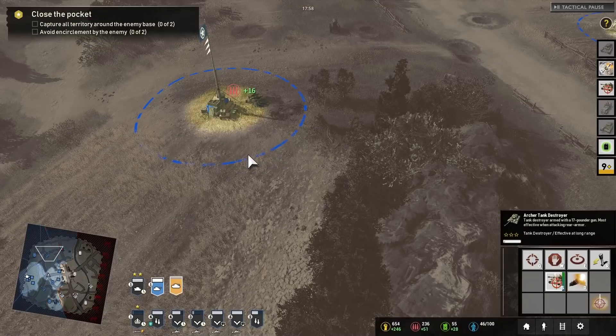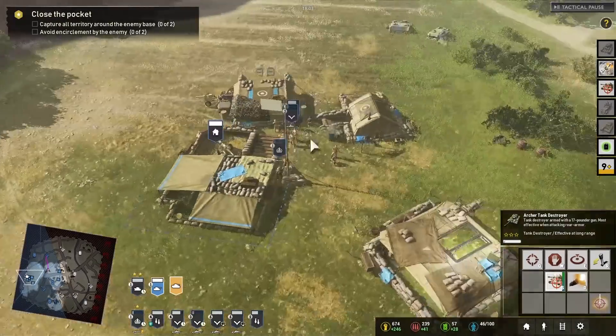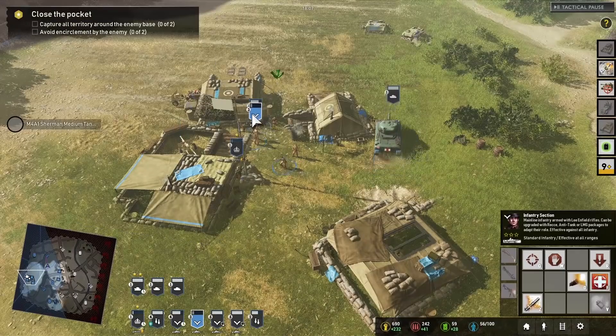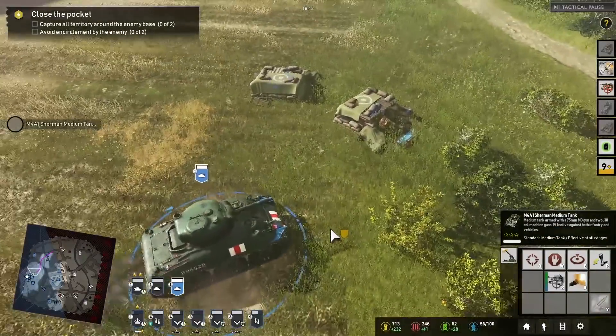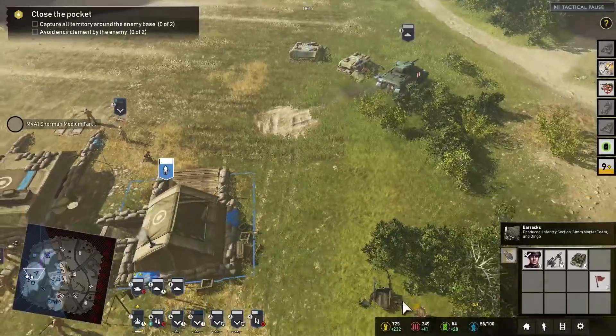The enemy is pushing us back from our sector. Let's get up there. We got ourselves the Sherman. Would be nice if the infantry could actually ride on the back of the Shermans. I prefer the look of the British Sherman to the American one — all messy with ammunition boxes all over it.